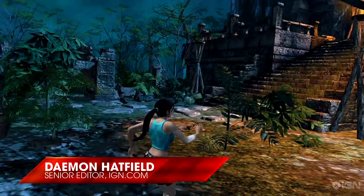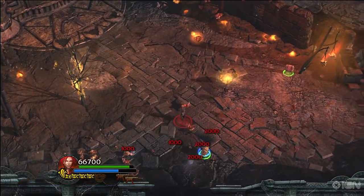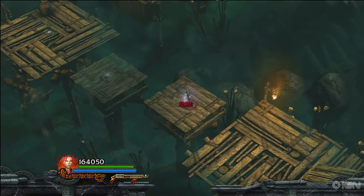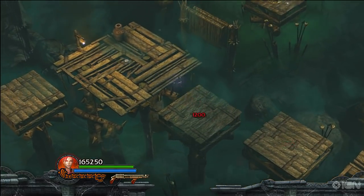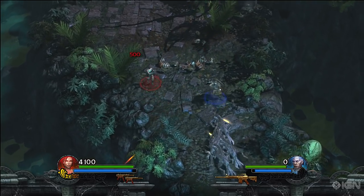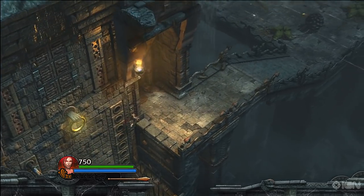By now you think you know what to expect from a Tomb Raider game, right? Lots of puzzles, dual pistol combat, and a camera that gives a nice close view of Lara's posterior. However, Lara Croft and the Guardian of Light shakes up this formula considerably. The Tomb Raider name has been dropped altogether, and this adventure is designed to be played with a friend cooperatively. The end result is one of the best adventures Lara has ever starred in.